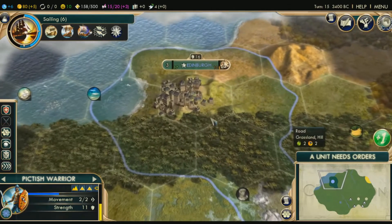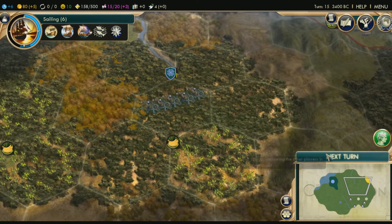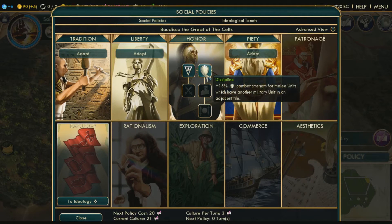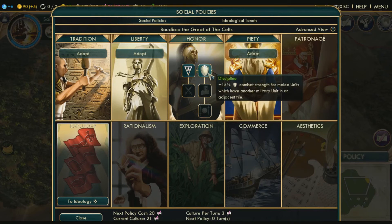So basically what I'm going to do now since my health is low — before wandering around and maybe stumbling into another barbarian encampment — I want to heal. This will take a few turns, adding about 10 health every turn for this small unit. We ended up getting another policy. 15% combat strength for melee units — usually I do this first. This adds great generals earned 50% faster and plus 15 production when training melee units. Once you get a great general you can move him around and place down a citadel, which extends your land a little bit. So first I'm going to start off with discipline.